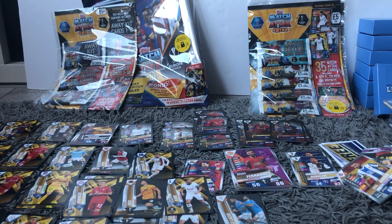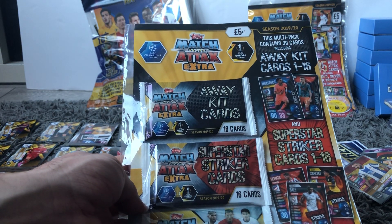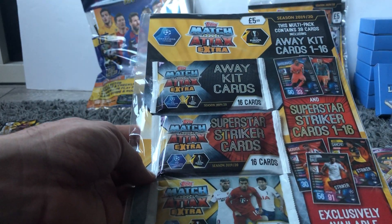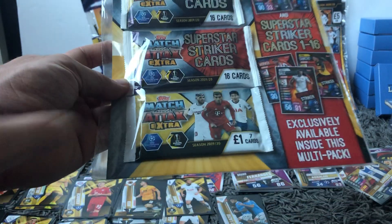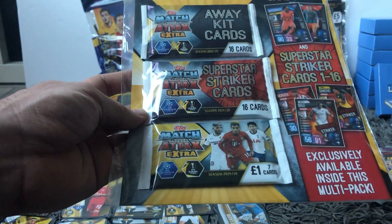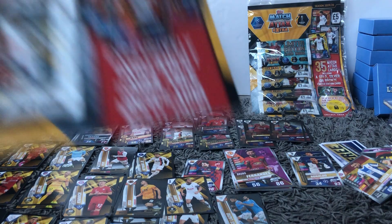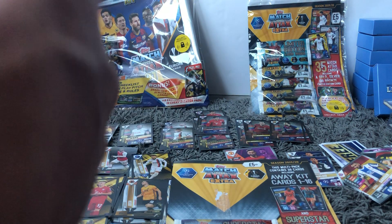The other bits and pieces we've got here - we've got another starter pack, obviously we won't open that. Then we've got the Match Attack Extra away kit collection - this is £5. Many of you would have bought the regular Match Attack Extra and you'll see that the away kit cards and the Superstar Strikes have a big gap of 16 cards, which is obviously going to appear in here. This is just the regular pack. Usually in these packs you'll get a limited edition, but because you're getting these ones that probably won't be the case, although never say never. We are guaranteed to get the 16 away kit cards and 16 striker cards. Jack's been desperate for me to open this so he can add them to his team.